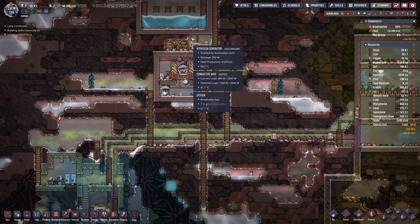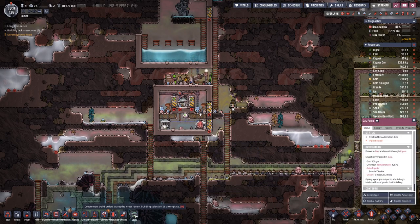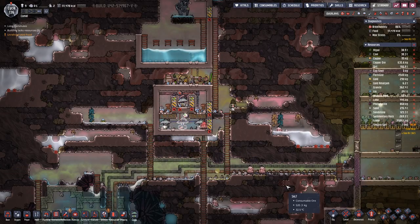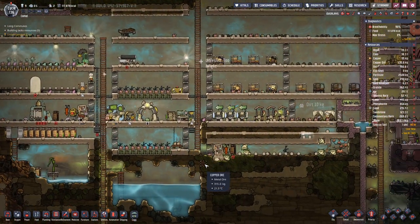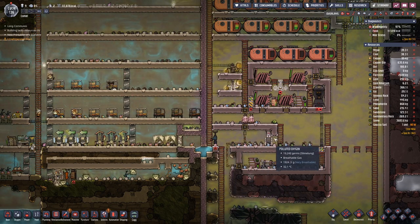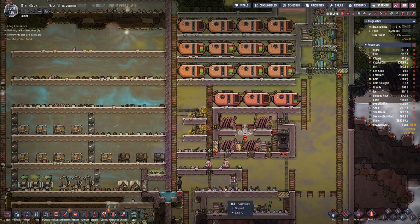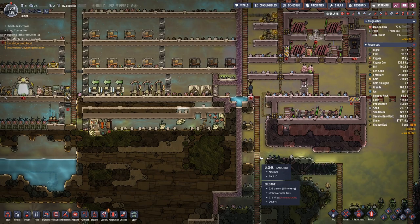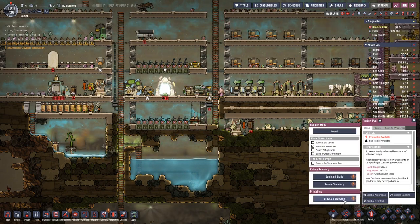Now we have the proper wiring here, so we can add the last gas pump. The final goal is to get the setup for the atmo suits in here — not sure how we will do that, because that requires refined metals which we do not really have.